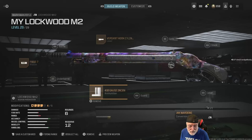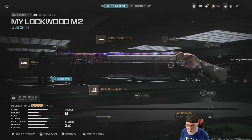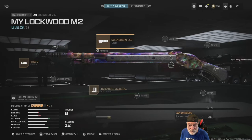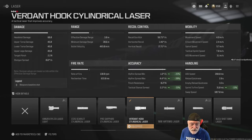The configuration I ended up with: the Jack Warden's kit, the .410 gauge incendiary shells, a muzzle chosen for the statistics, and a laser. I started with one laser but the red was so obnoxious I couldn't stand it, so I switched to one I can barely see. Hip-fire spread is 1.8 degrees per second — pretty good. Let's take this beast onto the field of battle in Free for All.